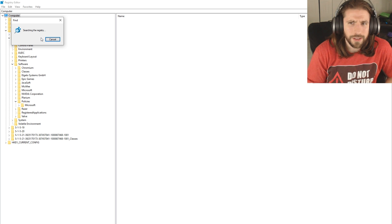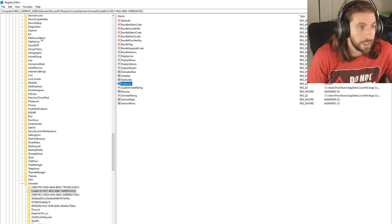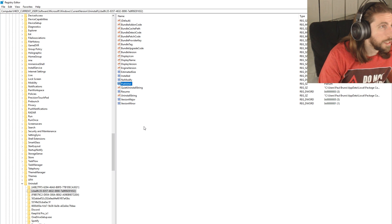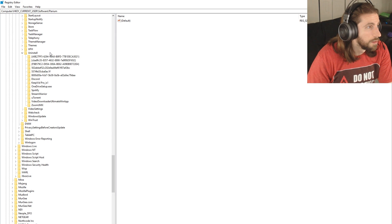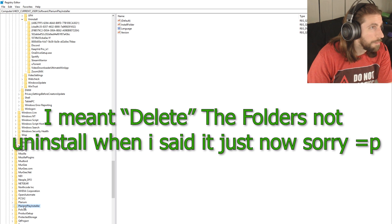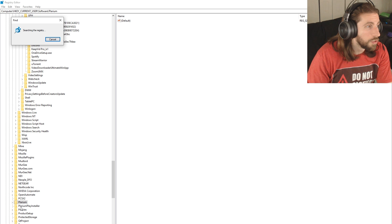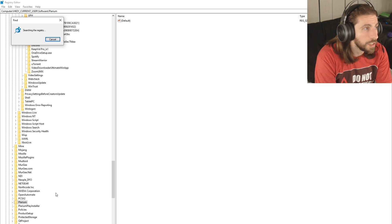One of my failures was that I did this search with lowercase P's — don't do that, that's not what you should do. When the search finds results, you'll see things like a 'Plarium' folder or a 'Plarium Play Installer' entry. I would delete those. Hit F3 to keep searching and get rid of any of those folders and directories that come up.